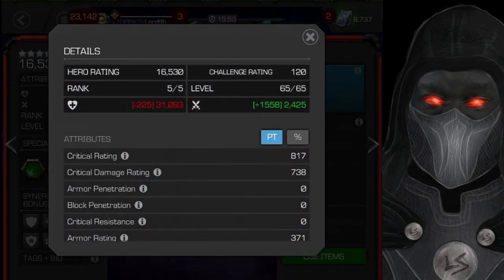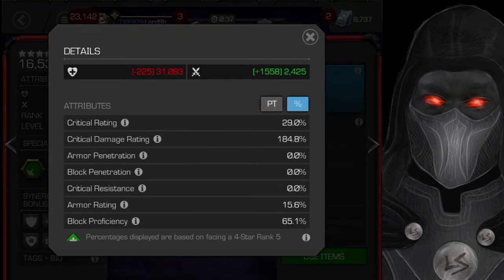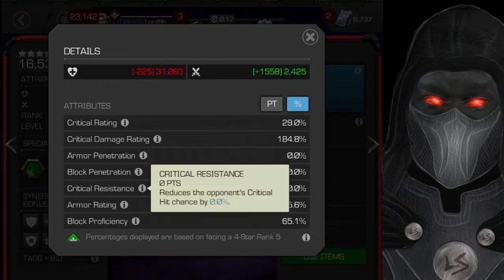Let's start with the attributes. Keep in mind I'm running suicides, but here's his health and attack. His critical rating is 29 and critical damage rating is 184, however that does not tell the whole story because Falcon has abilities that will raise both of those, and we'll get into that in a bit.